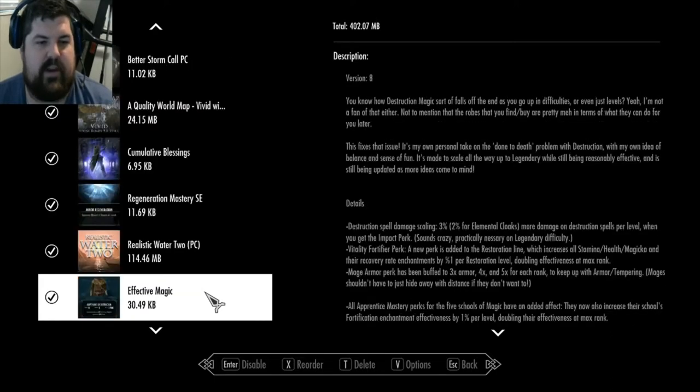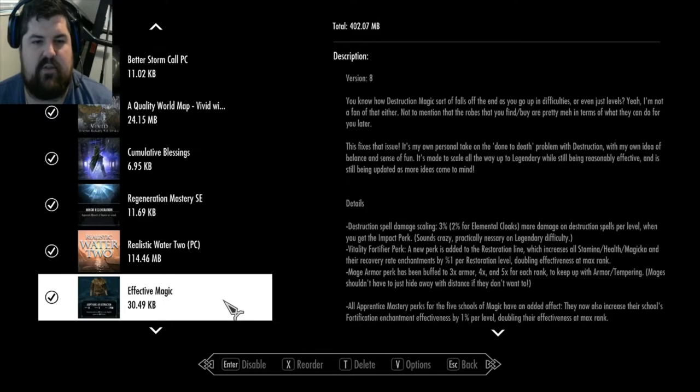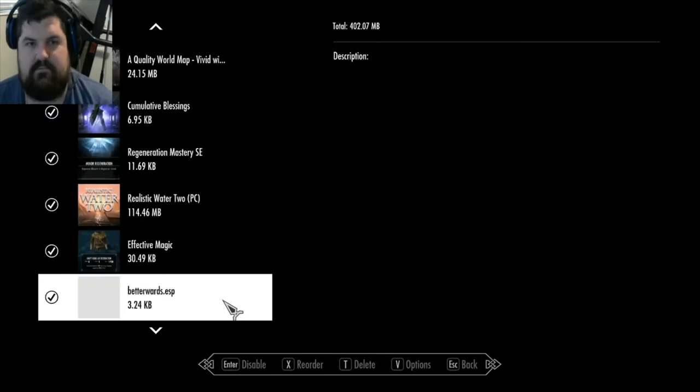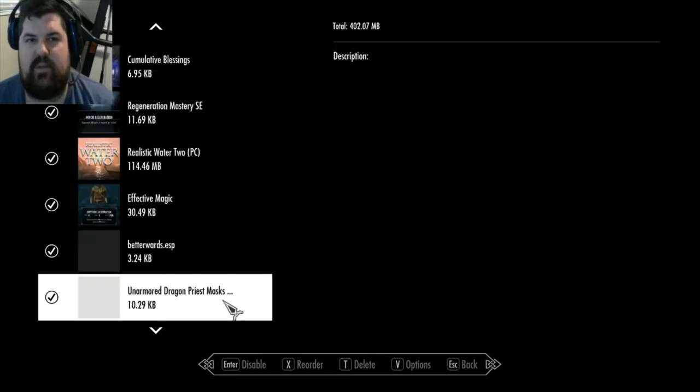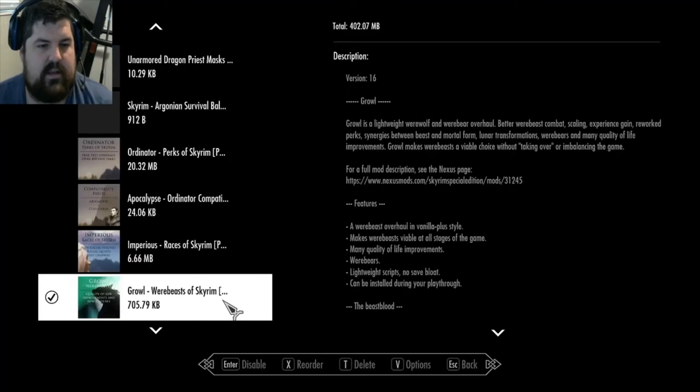Realistic Water - graphics. Effective Magic - it just modifies magic so it's stronger. Better Wards. Unarmed Dragon Priest Masks - some of the Dragon Priest Masks don't have an armor rating. That's for mage playthrough - that's a mod I made.